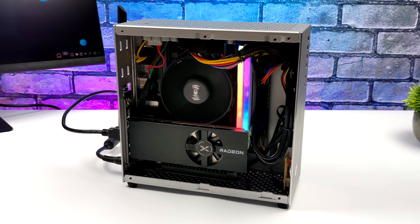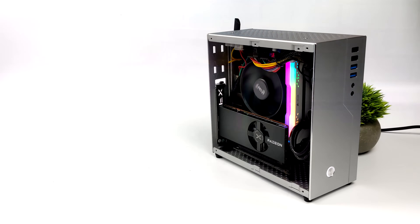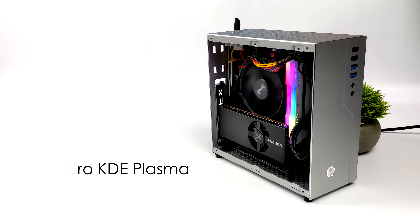Before we jump into it, I wanted to give you a look at this unit. As you can see, everything is stuffed in here — it's a super small form factor case, and with this I did have to use the Pico power supply. For the CPU I opted to use the Ryzen 5600X, but if you wanted to go with just the 5600 you should get about the same performance — I'm not doing any overclocking here. With a max boost clock up to 4.6 GHz, I've got 16 GB of DDR4 running at 3600 MHz in dual channel. The Radeon RX 6400 — this is the low profile single slot version — it's the XFX Swift 105. A 512 GB NVMe SSD, an ASRock B550 Mini ITX motherboard, a 300 watt Pico power supply, and the case is a Goodisory SR01, which you can pick up on Amazon for pretty cheap. The operating system is Manjaro with the KDE Plasma desktop.